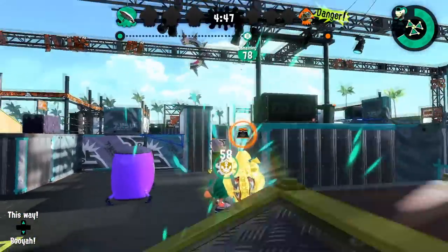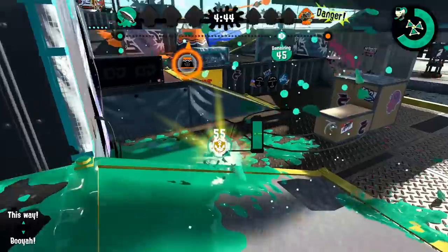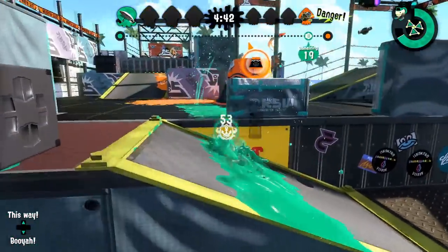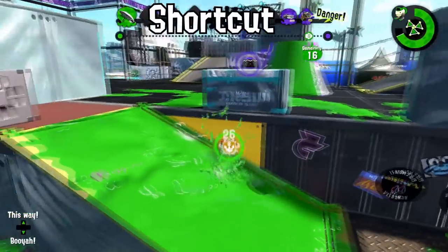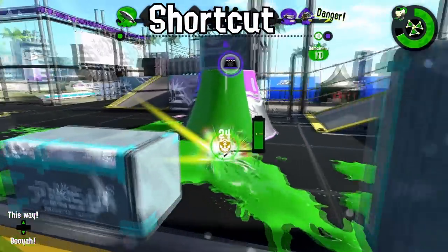Starfish right and left side are basically equal. One's a little bit faster, but the right side is generally a little bit safer. Also jump up the ramp, and it's easy. There is also a really situational and hard shortcut here — I don't recommend it.